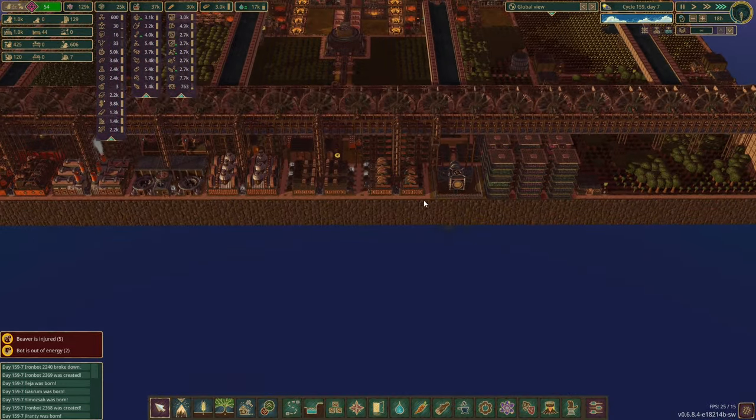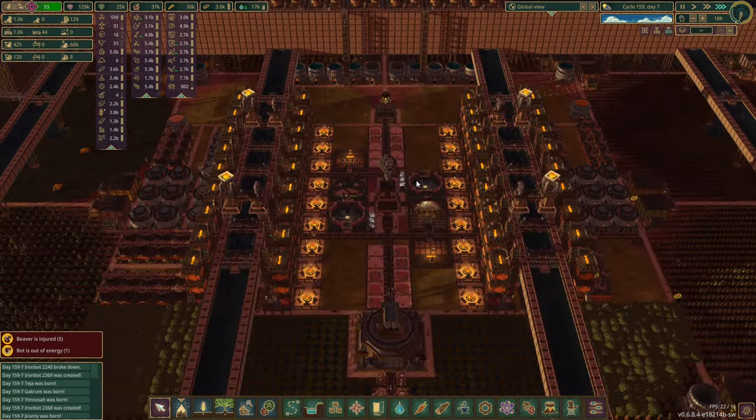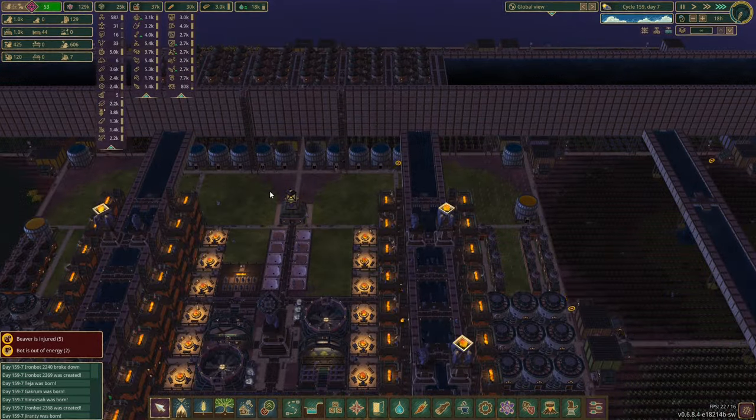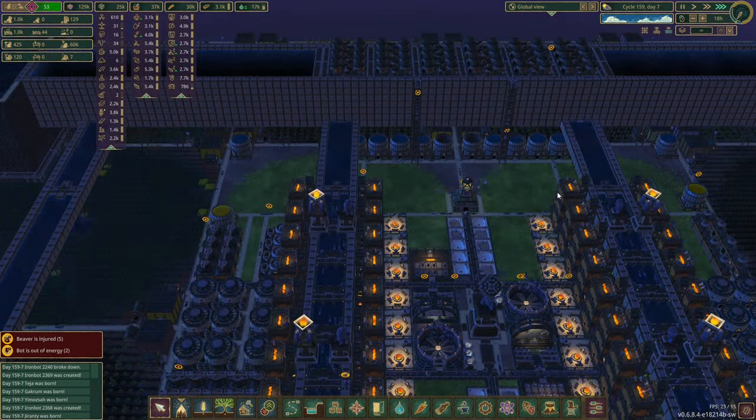However, we only have power here — power coming down the centre and out here, but I don't want to mine over here because there's farmland here and I don't want to put big holes where beavers could fall down. Although we could — we've got lots of green space here.